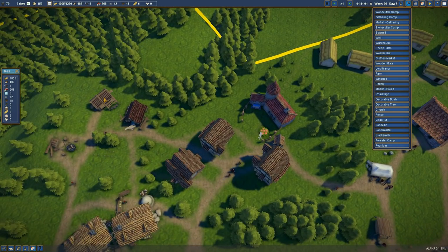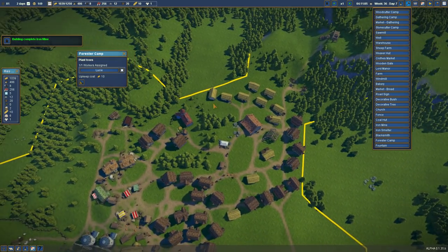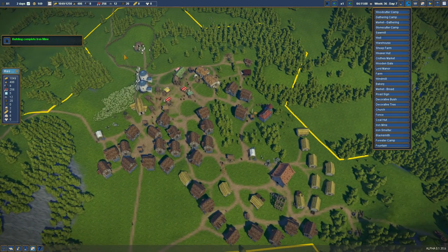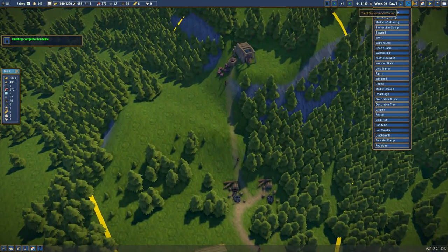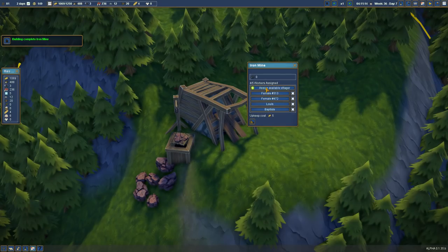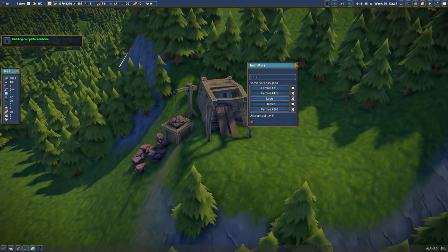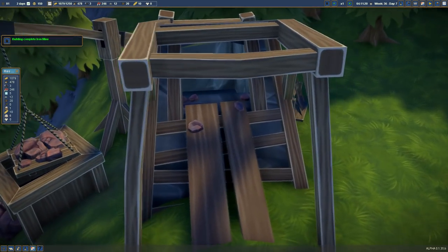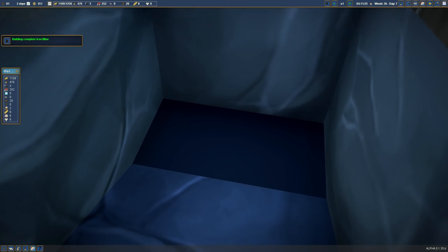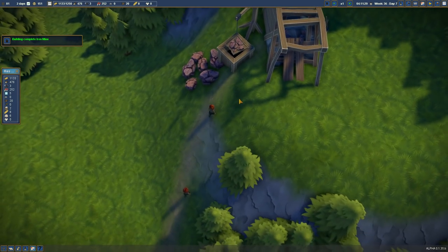Our forester - are you done, Lucy? She still has some things to do, so that's fine. The iron mine is completed - awesome! So we can mine iron now. We can assign five people - that's actually amazing. You're all going to become miners! It's going to be great, going down into the ground into the mines. Whoa, it's so deep!